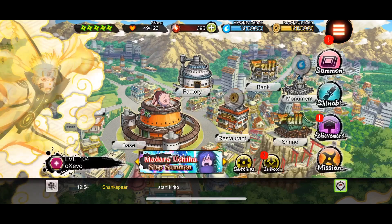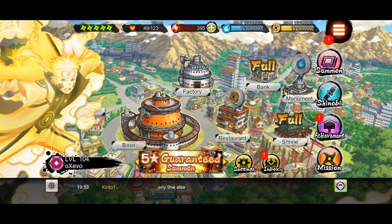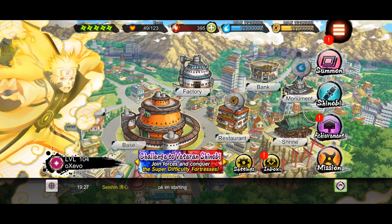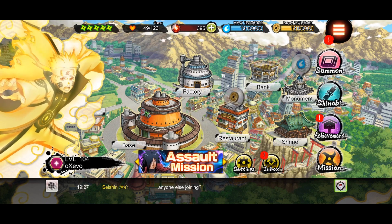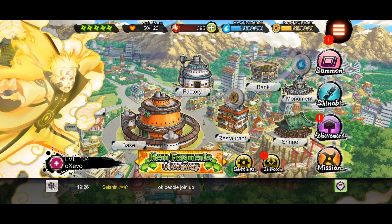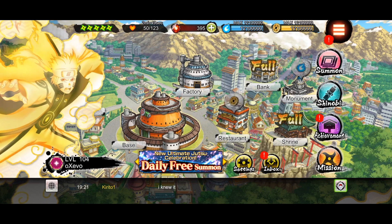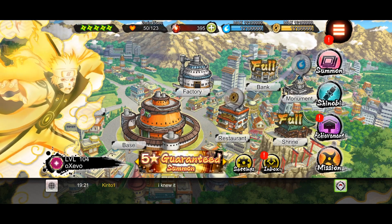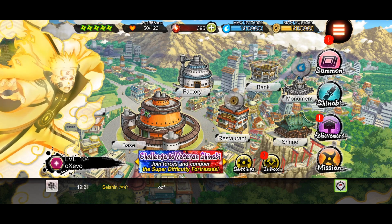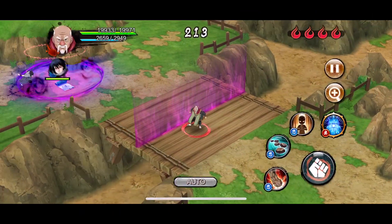That's it for this video. These are the only units I feel have real use for the team. You could also use Tsunade, Shikamaru's boosting ult, or other supporting options like defense down and heals, but these are the best of the best. I hope this helps you finish these missions. If you need additional help I'll gladly do live streams and host lobbies. Hit thumbs up, subscribe, and the notification bell — I'll see you all in my next one!